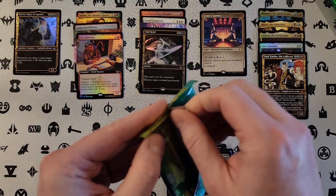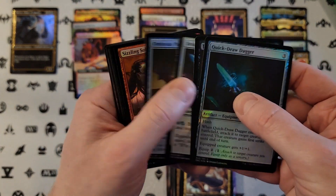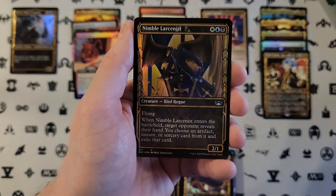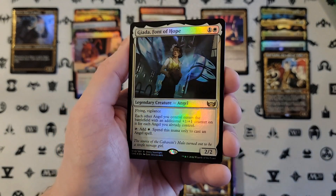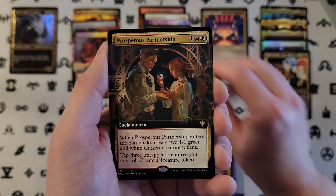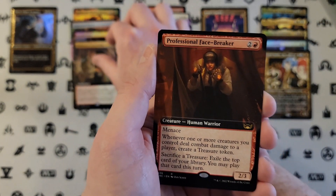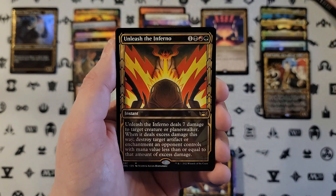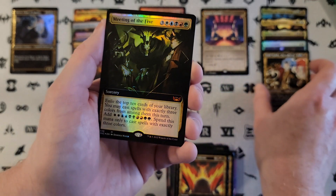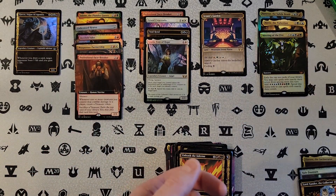Three packs left — let's at least find two more Triumphs. Tramway. Reveler. Larcenist. Jihada — always a solid pull. Prosperous Partnership — I feel like that's not a half bad Commander pull. Professional Facebreaker times two — glad they've taken one of those out. Unleash the Inferno for the third time in the box. Meeting of the Five Extended Art Foil. Oof. That's a bad one.